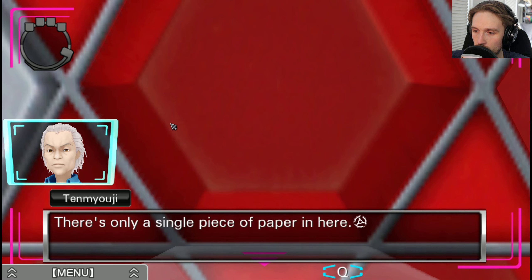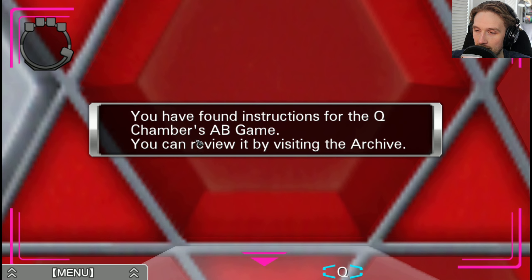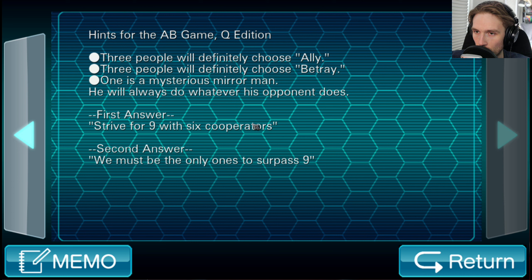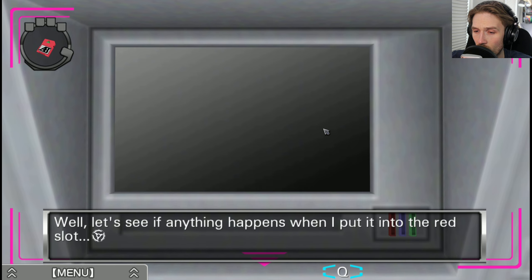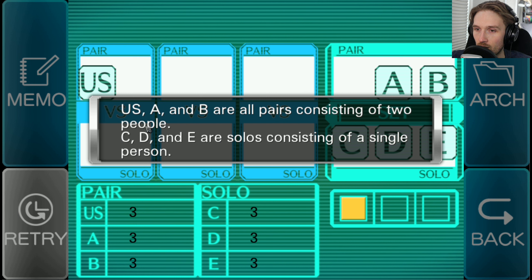It's a binder — let's have a look. There's only a single piece of paper in here, it's a drawing of a woman. It says: Q Chamber Special AB Game. You have found instructions for the Q Chamber's AB game, you can review it by visiting the archive. AB game Q edition hints: three people will definitely choose ally, three people will definitely choose betray, one is a mysterious mirror man who will always do whatever his opponent does.